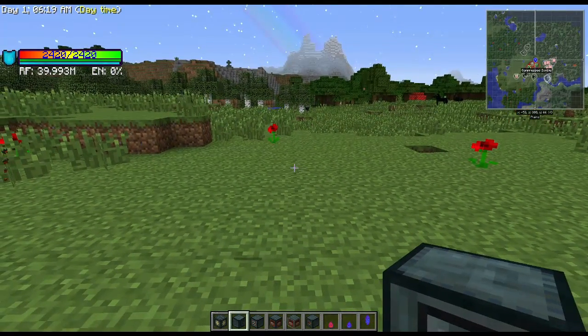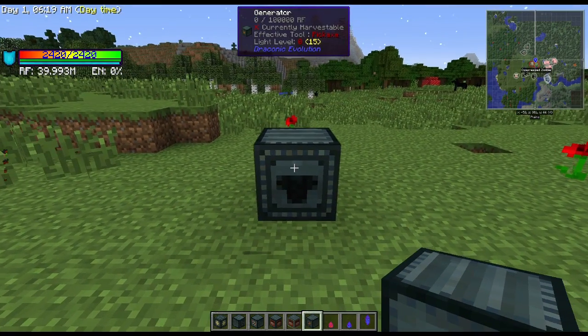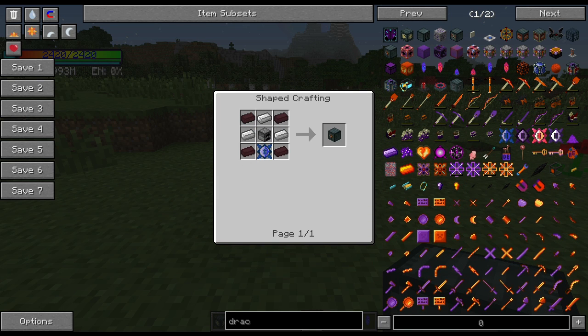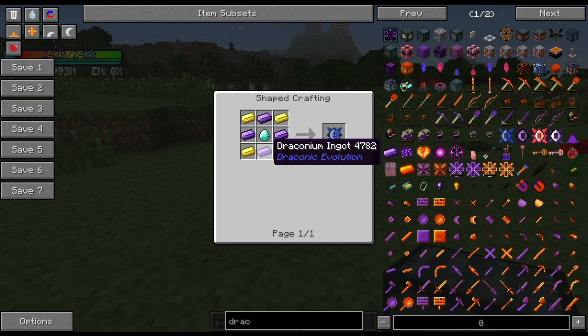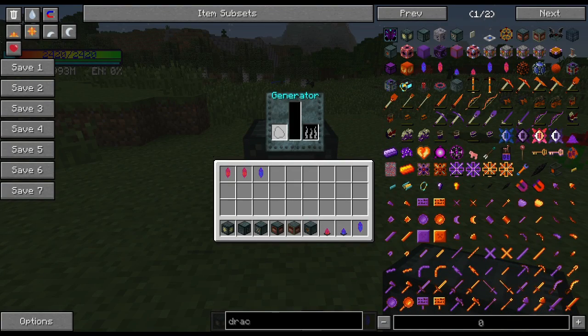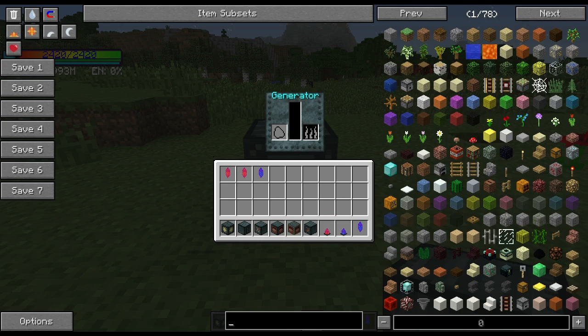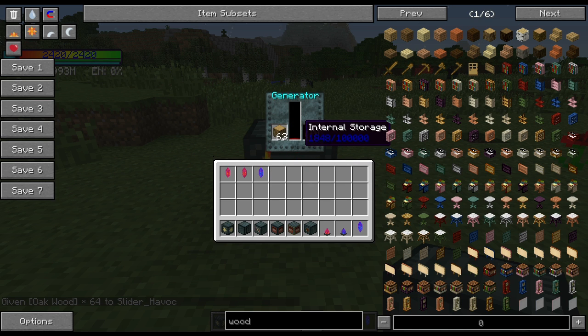The first block I want to cover is the generator. There is a power system incorporated in the mod and it's pretty simple to make. It just takes one Draconic Core — which costs a diamond — a couple iron ingots, a furnace, and some nether brick. When you right-click the generator, you'll see a GUI where you add coal or any burnable material to get power.